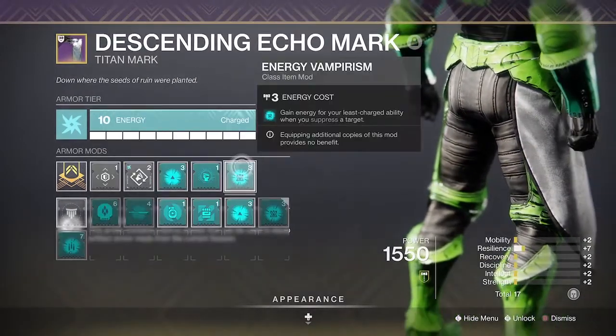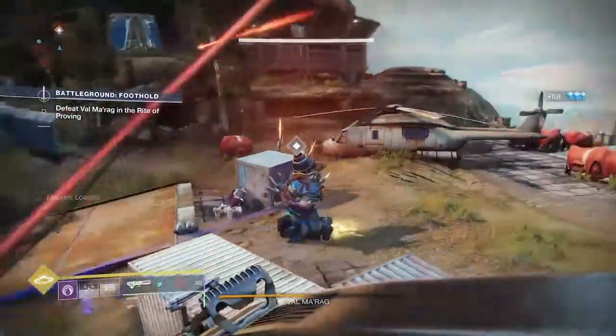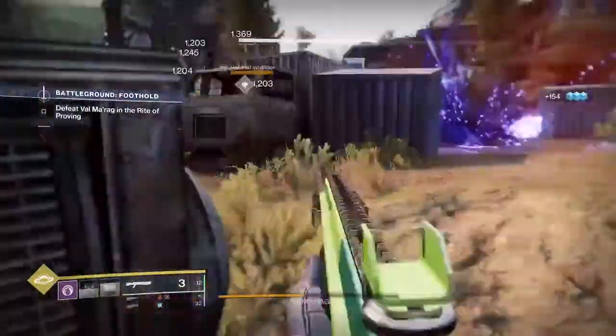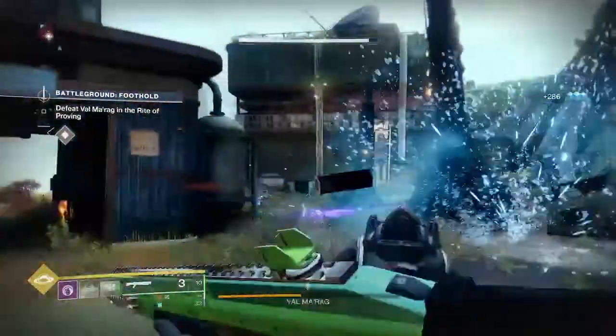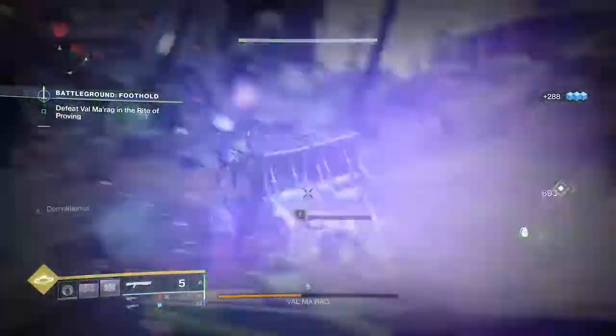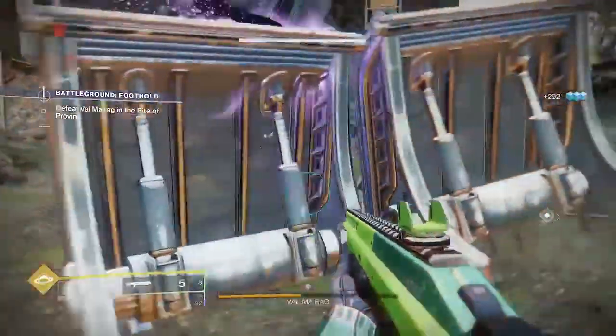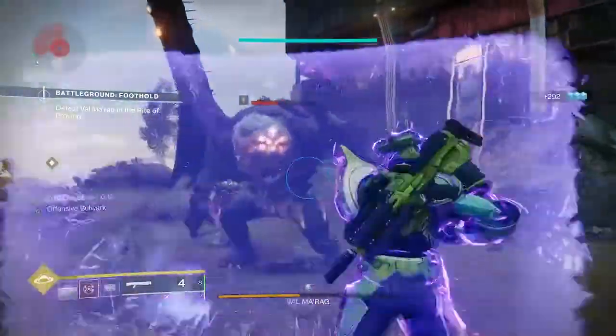We're also running Energy Vamp for additional ability regen. I have been running the Hake shotgun with Subsistence and Demolitionist — a great way to get more grenades and not worry about those pesky reloads. I believe this shotgun has a 9-meter one-kill range inside of PvP, but this might be a glitch so I'd say it'll come back in line with the rest of the shotguns once Bungie patches it out.